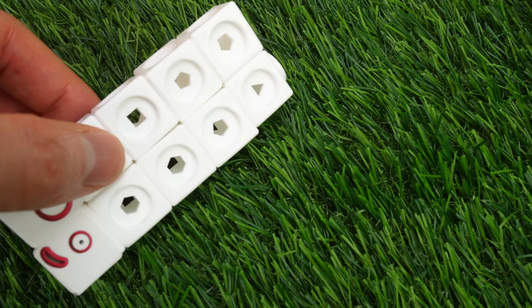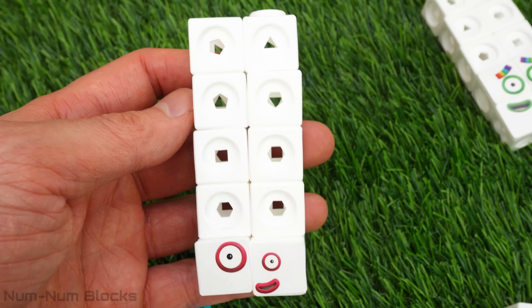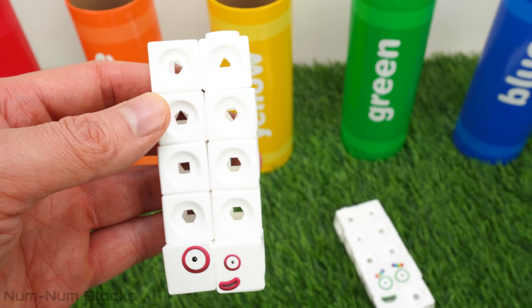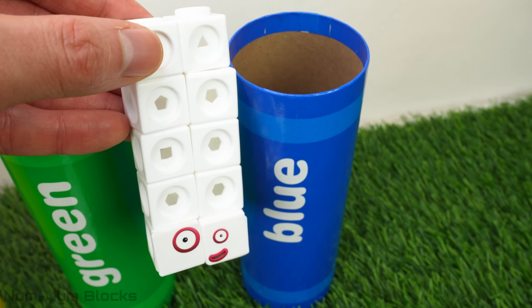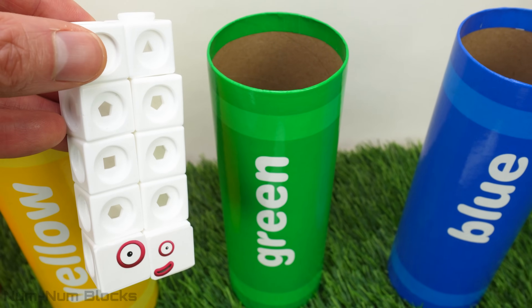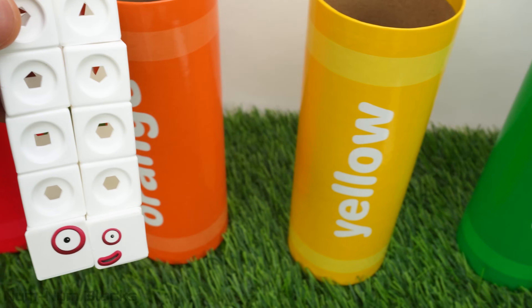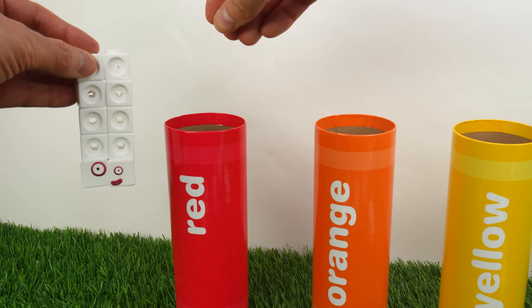Let's help this one on the left. Do you know who this is? It's 11. 11 is one more than 10. We need one. Is number block one blue? Is she green? Yellow? How about orange? Red? Number block one is red.